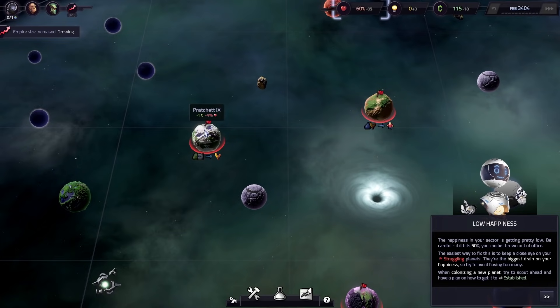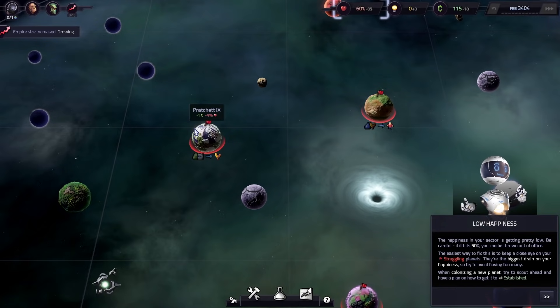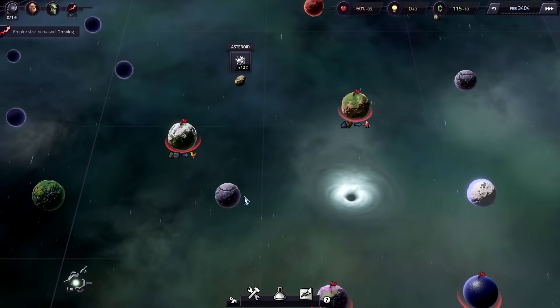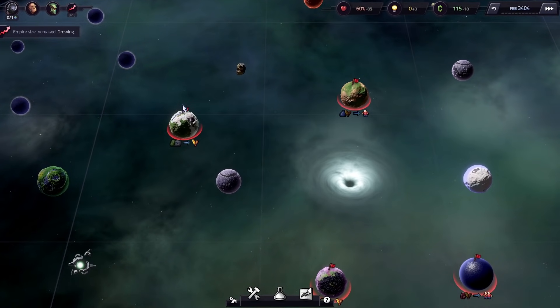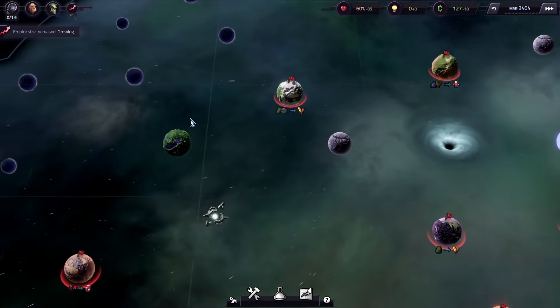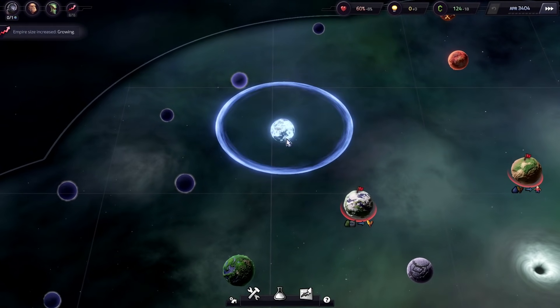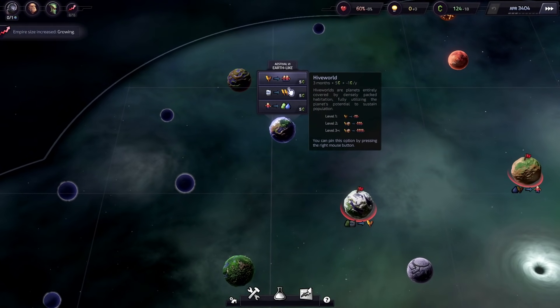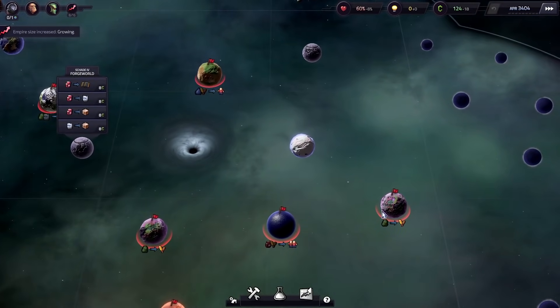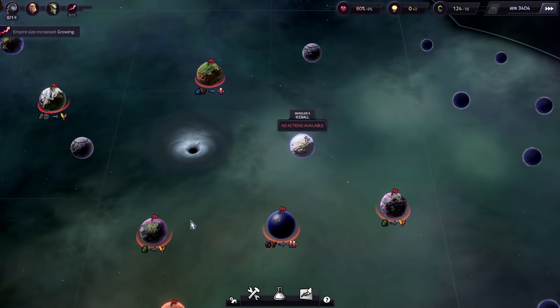Let's go ahead and try a thawing facility or an arctic farm. Low happiness warning: the happiness in your sector is getting pretty low — be careful. If it hits 50, you can be thrown out of office. The easiest way to fix this is keep a close eye on the struggling planets — they're the biggest drain on your happiness. When colonizing a new planet, try to scout ahead and have a plan on how to get it established. So a good debrief of the tutorial and playing a few times would really help you figure out what you need to do. A lot of RNG here too — all planets could be great, or just basically stinker planets like this ice ball that doesn't give us anything.